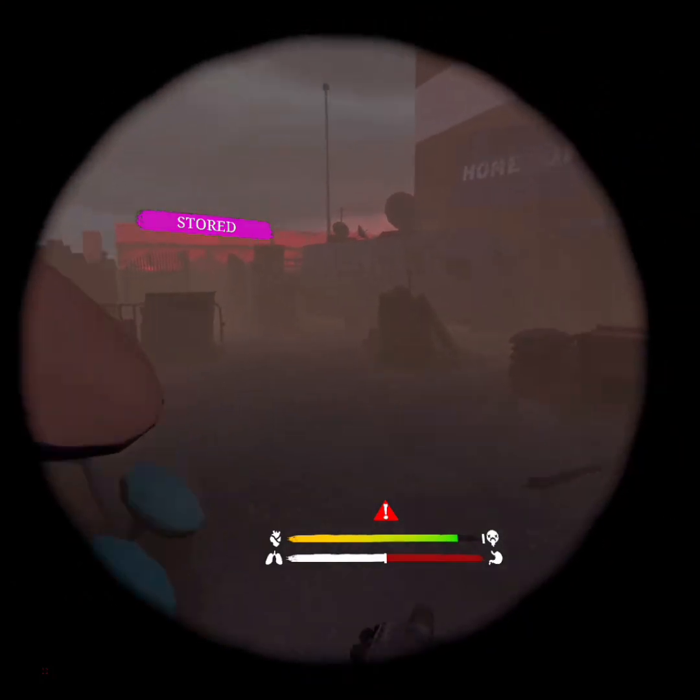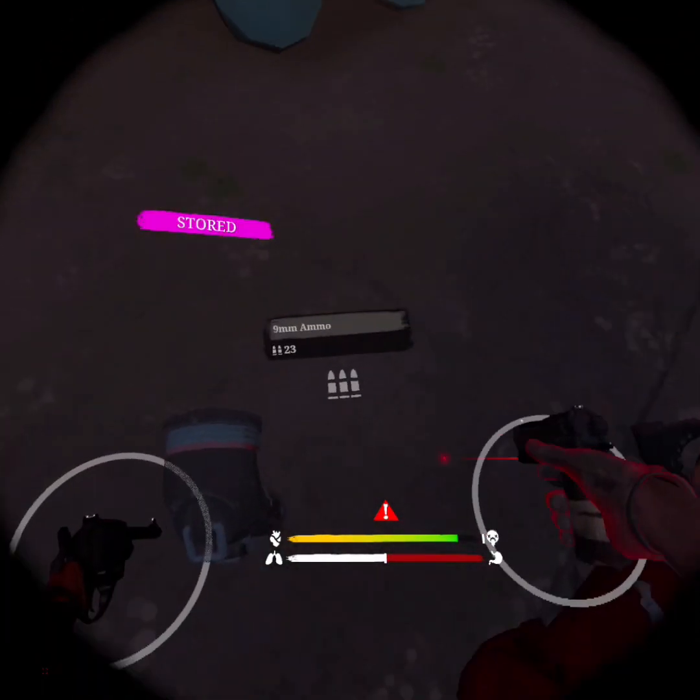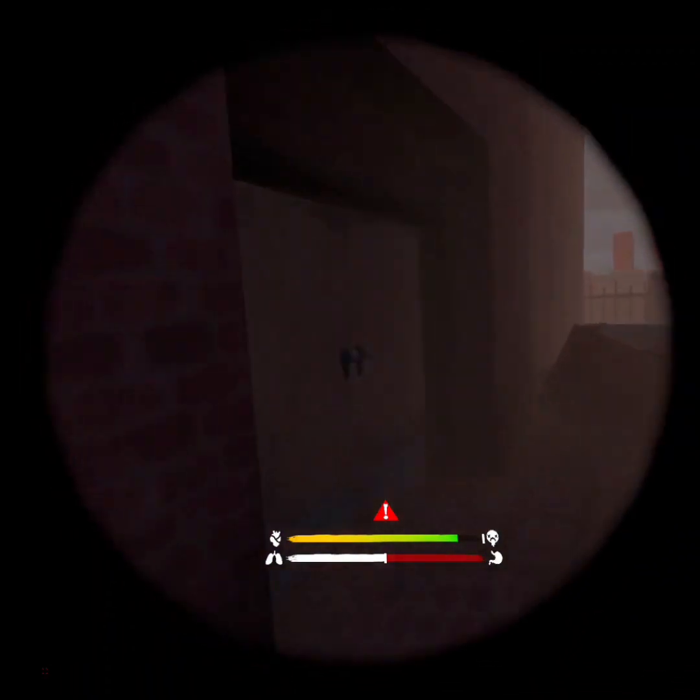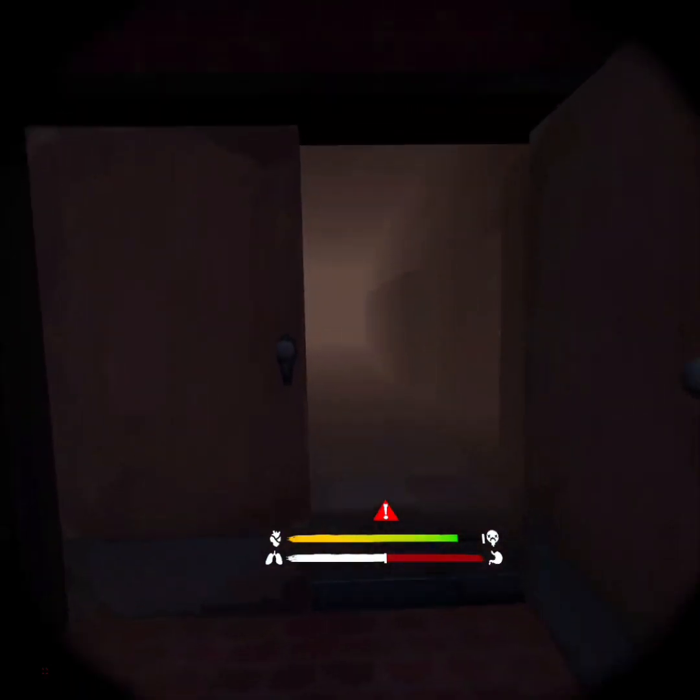After you kill the guards, you take their loot — that's good loot. And you're going to walk over this thing and open this door. There's guards in here, I'm pretty sure.